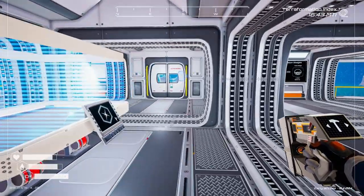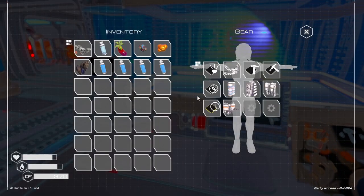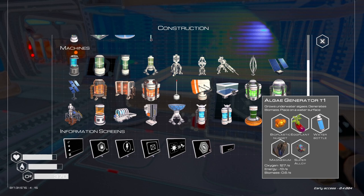I will be back with you as soon as I figure it out. Okay, I'll show you what I found — this algae generator. It grows underwater algae, generates biomass, and you place it on the water surface.